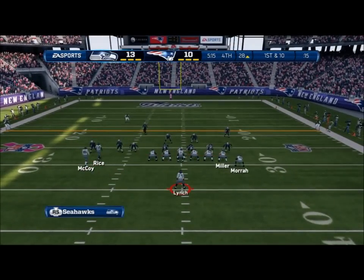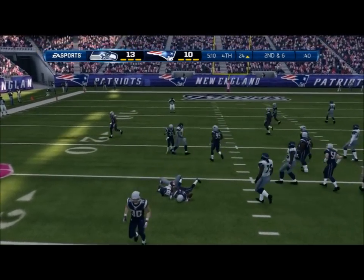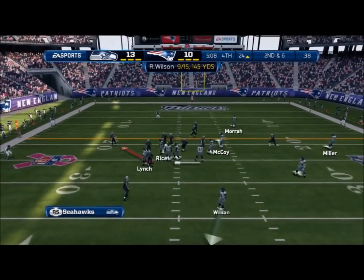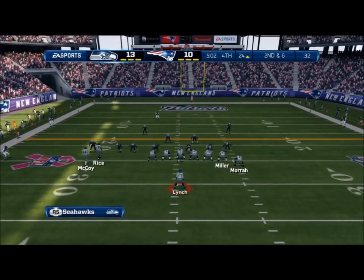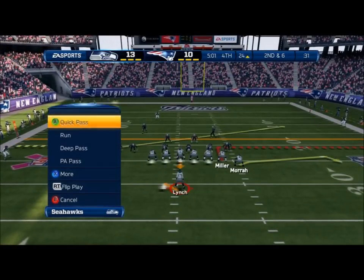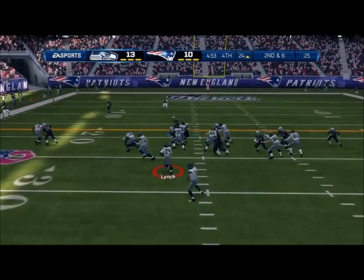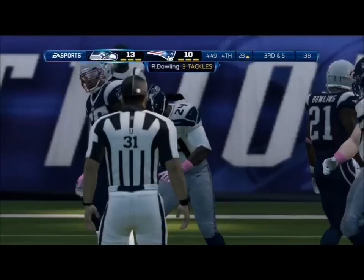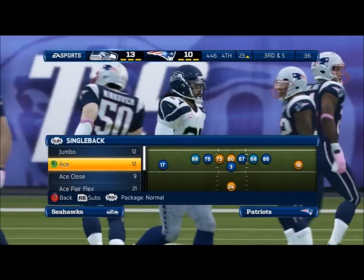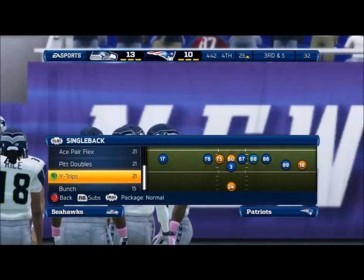These defensive backs are ready for a battle. First and ten — the quarterback throws the pass. It gained a few yards, and sometimes you just want to pick up a couple of yards. Second down and six — Marshawn Lynch takes the football; he's brought down at the 23-yard line. A short gain on the run. When you're a running football team, there are going to be a lot of ugly plays that don't work — you just got to keep running.